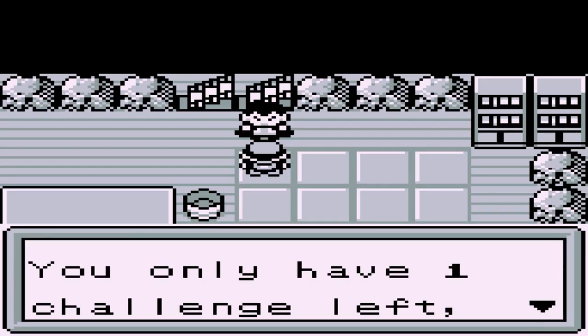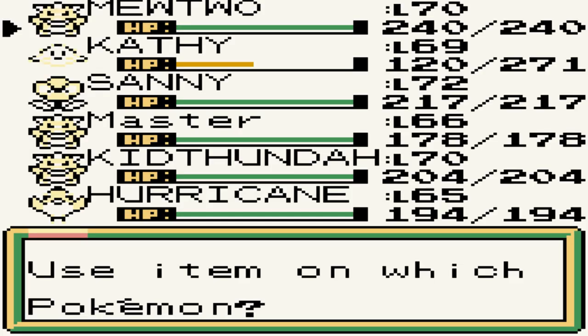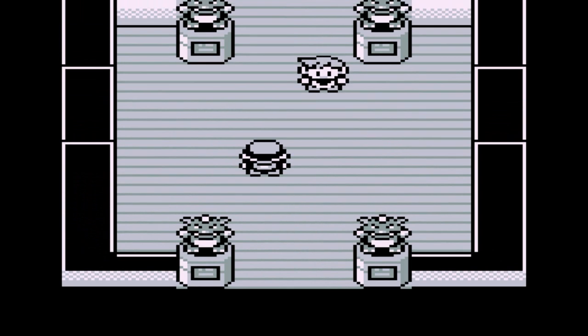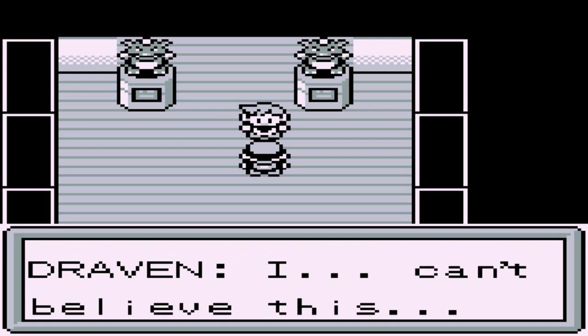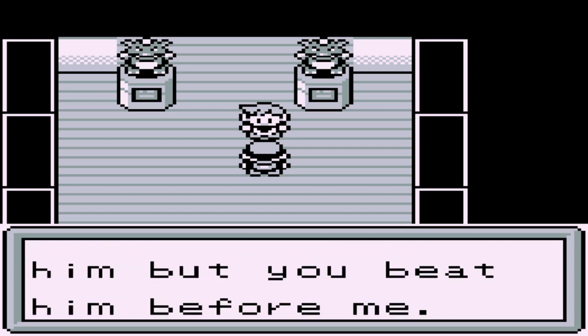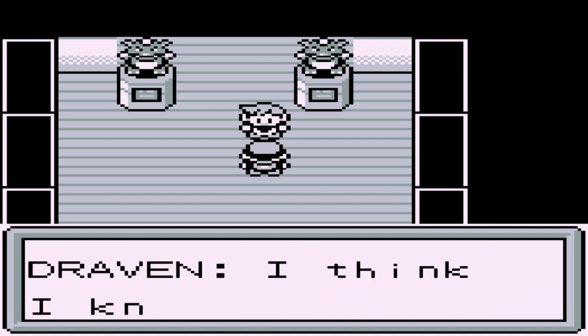'You beat me, congratulations. You only have one challenge left - go upstairs.' I'm going to heal my Pokemon. Wait - do we have a rival? I kind of feel like we did. There's our rival - it's Mira! 'Hey, you're the last trainer.' 'I told you I would be the best Pokemon trainer ever.' 'I can't believe this - Drake was hard enough, I almost lost to him, but you beat him before me.' Mira is a little cocky, so I'm about to kick his ass.